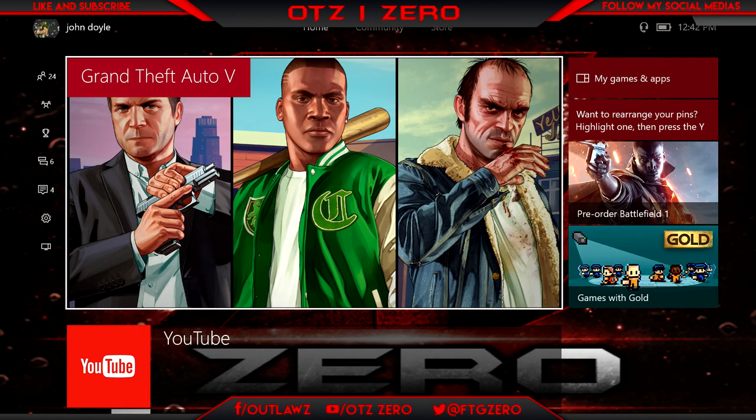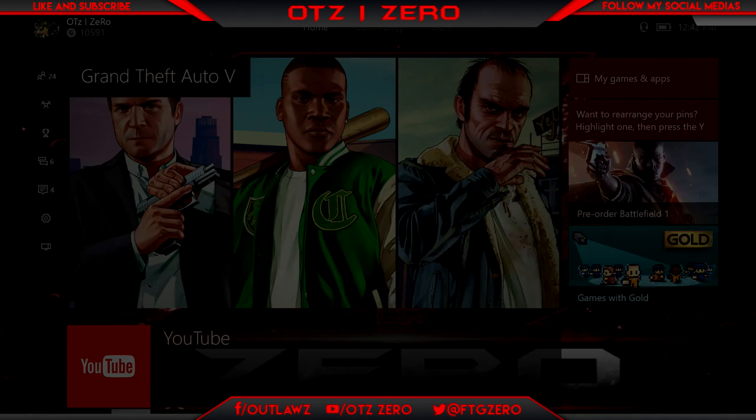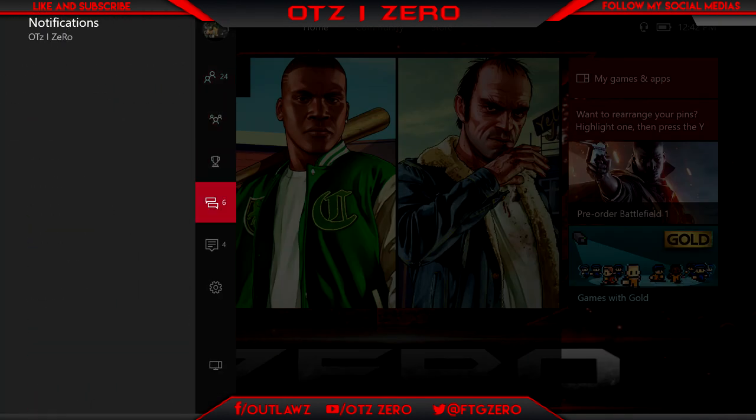Yo guys, what is going on? Today I have a brand new video. This is how to get the dev Xbox. This works for the Xbox One — it doesn't work for the 360, even though the modding tool I use to mod the Xbox 360 can do it. So what you want to do is just go into Settings.